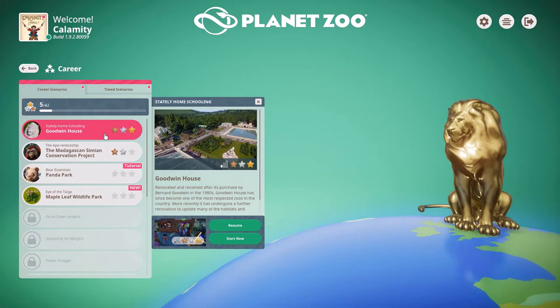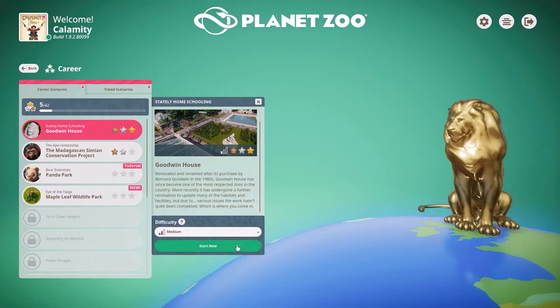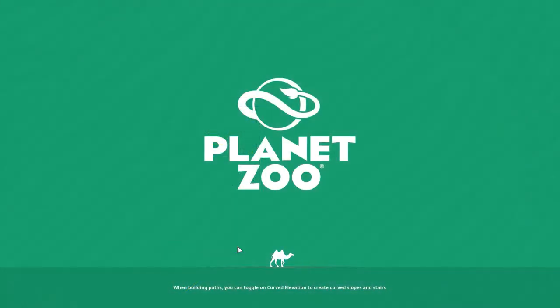We're going to the Goodwin House, renovated and renamed after its purchase by Bernard Goodwin in the 1980s. Goodwin House has since become one of the most respected zoos in the country - this is in the UK. More recently it has undergone a further renovation to update many of the habitats and facilities, but the work hasn't quite been completed, which is where we come in. We'll go easy mode - one day we'll come back and do a hard one.